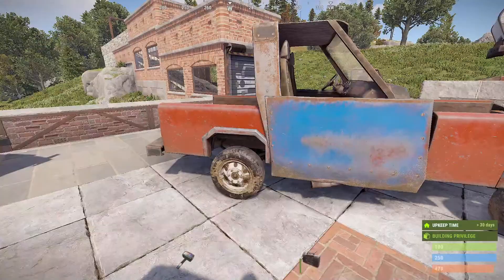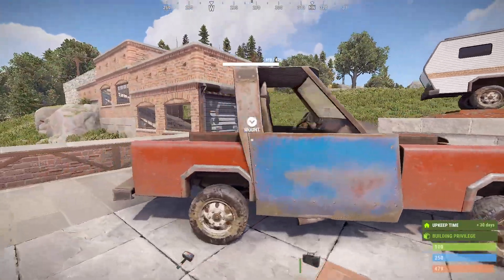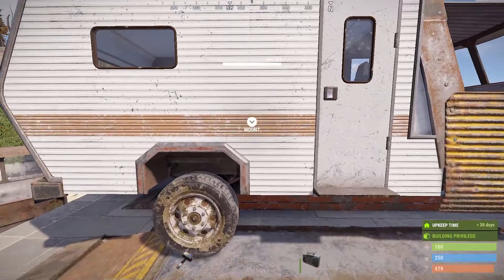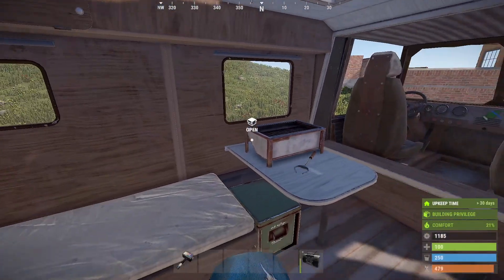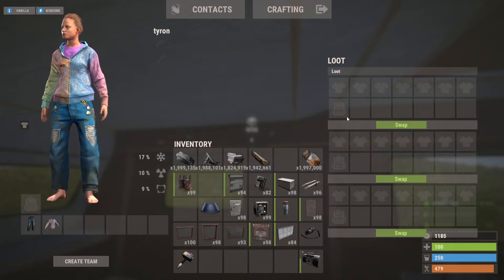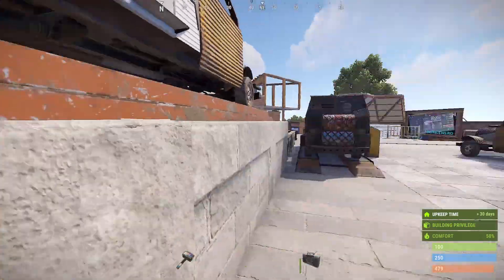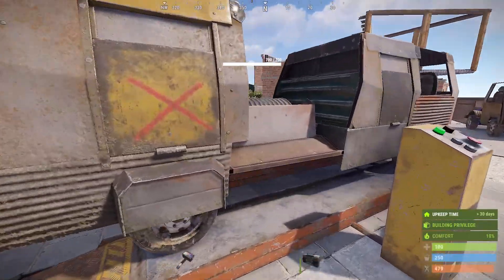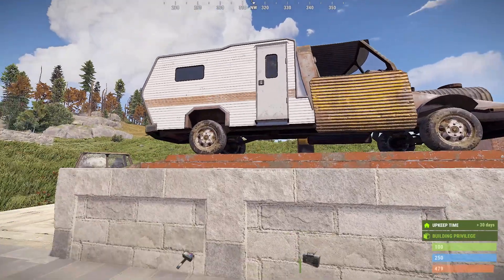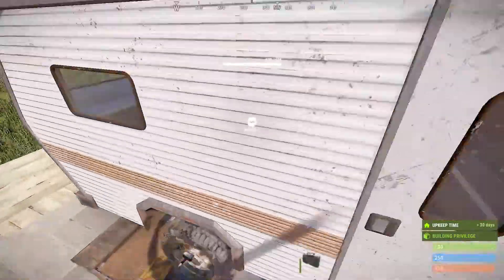The camper module is essentially a mobile base. There's a barbecue, loot storage boxes, and compartments that act as lockers. You can even set the bed inside as your spawn point. Imagine coupling the camper with an armored section and a faster engine — now you've got a mobile, tanky base with a lock on the side. If you get killed while out jackhammering, you spawn right back on your bed, grab your kit, and get back out there.